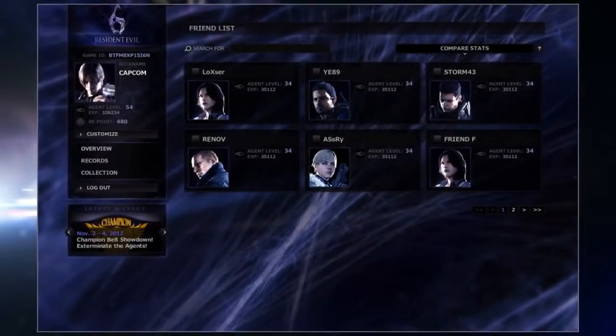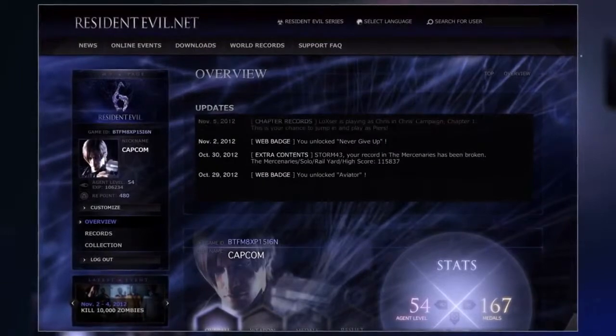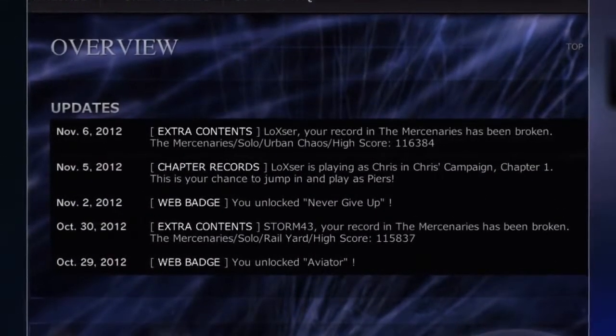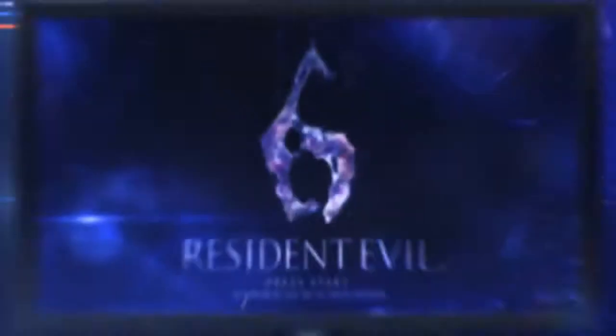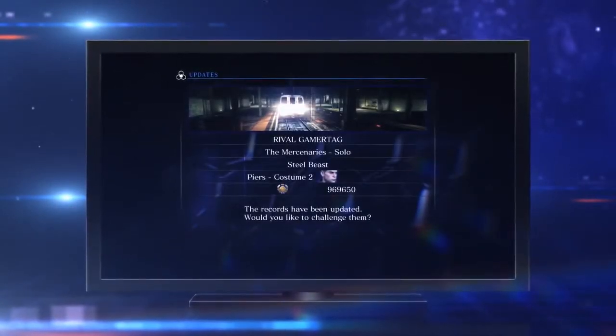Real-time updates instantly let you know what's happening online in Resident Evil 6. You can see which of your friends is playing, making it easy to set up a co-op match. Or if one of your Mercenaries high scores is beaten, that will show up in your updates to let you know right away. These notifications will also appear in-game to make playing with your friends even more fun.